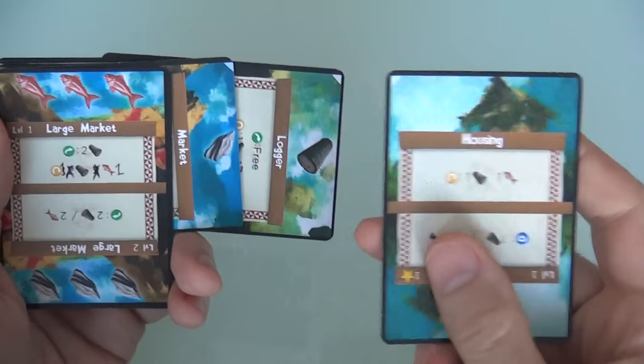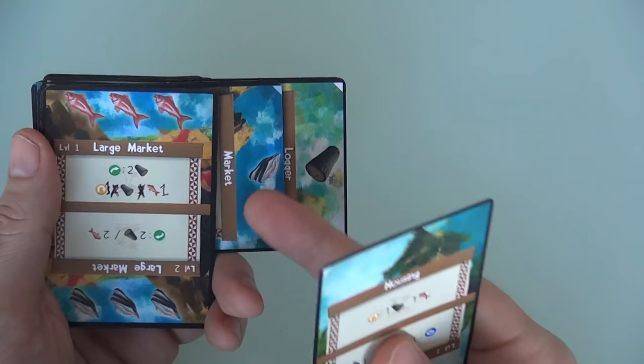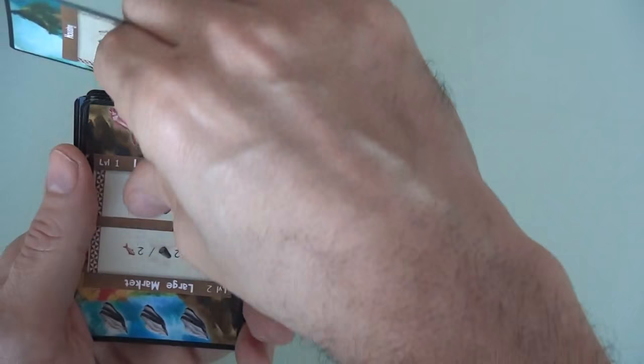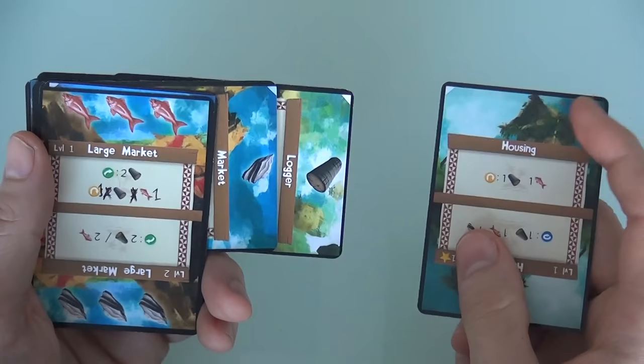Now I could pay two lumber and one fish — I'll do that, spending that lumber, that fish, and the other lumber to flip this quarry and upgrade it to a double-producing quarry. I won't get access to it until the third time through the deck. This housing comes over — my other housing. I've got access to one stone, one lumber, and I'm getting closer and closer to the stone. If I don't find a cost for this stone pretty soon, I will lose it. I've got one lumber, which is enough to flip this market so that instead of producing three fish, it produces three stone in the future.